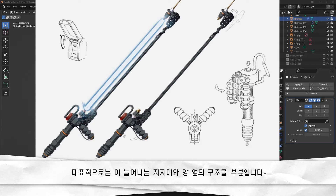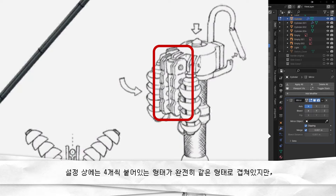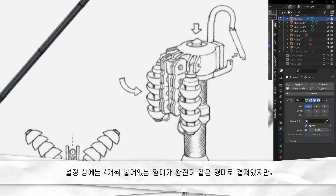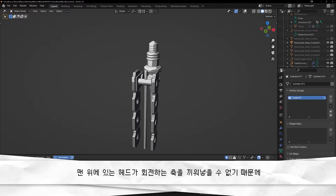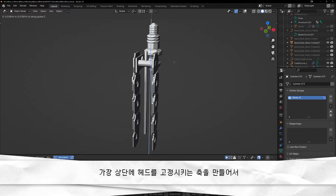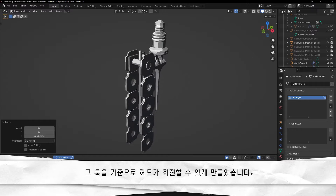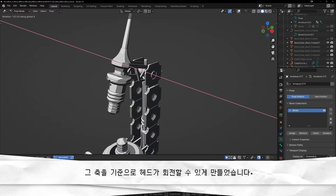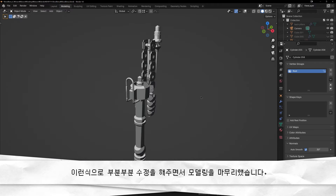그래서 일부 디자인을 수정했습니다. 대표적으로는 늘어나는 지지대와 양옆의 구조물 부분입니다. 설정상에는 4개씩 붙어있는 형태가 완전히 같은 형태로 겹쳐있지만, 이 상태로는 구조물들을 고정시키고 맨 위에 있는 헤드가 회전하는 축을 끼워넣을 수 없기 때문에 구조물들을 한 칸 밀려서 배치하고, 가장 상단에 헤드를 고정시키는 축을 만들어서 그 축을 기준으로 헤드가 회전할 수 있게 만들었습니다. 이런 식으로 부분 부분 수정을 해주면서 모델링을 마무리했습니다.